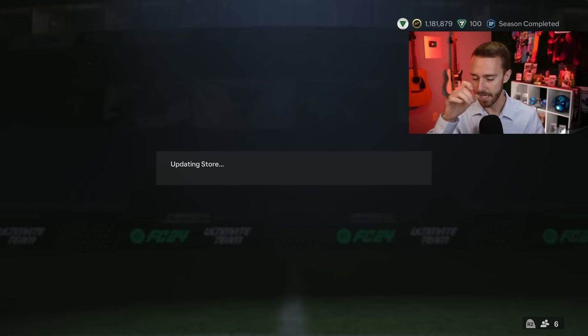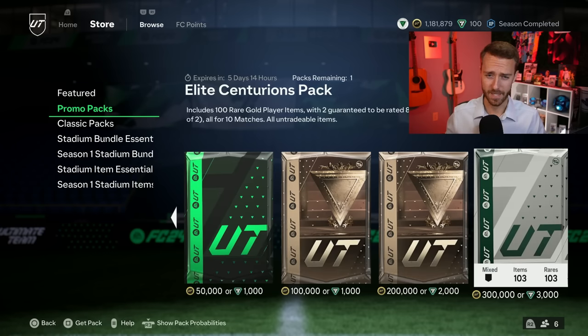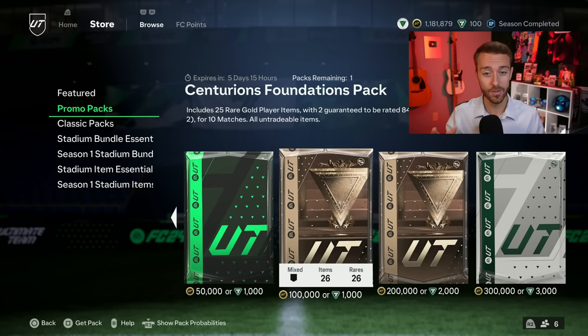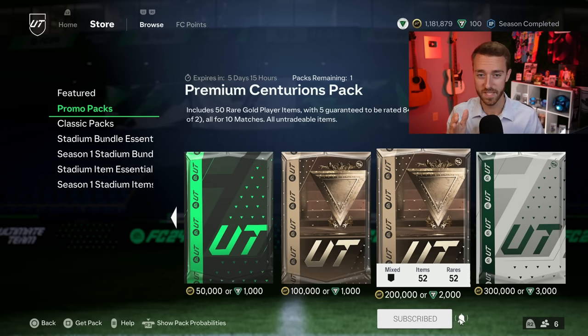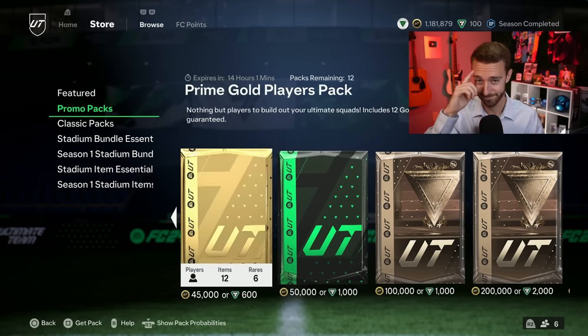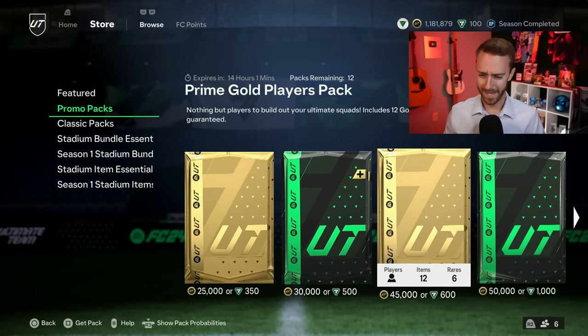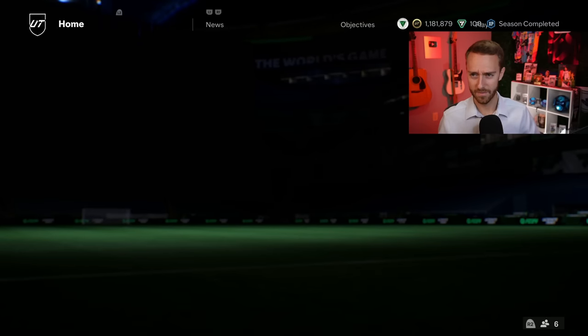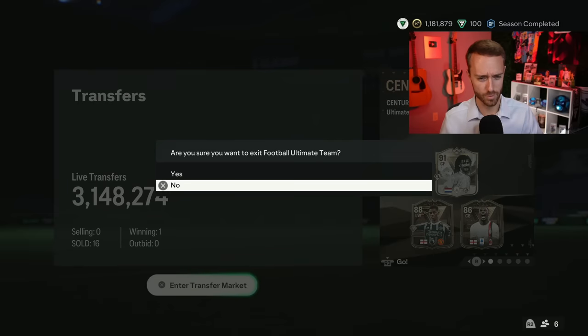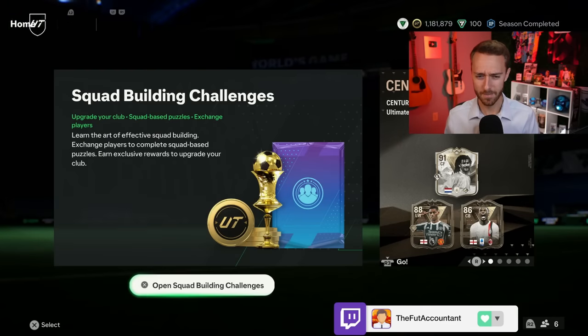Sometimes EA mess up with this stuff, so check the normal content drop time and check the hour after that or before, depending on where you're at. I think the pack timers — oh no, look at this EA — they planned ahead, guys. Look: five days 15 hours for the Premium Centurions pack, five days 14 hours for the Elite Centurions pack. EA was on one, man. Watch the store today though — it might update early because EA have not factored in the time change. Watch content drop at normal hours and also an hour later depending on where you're at.